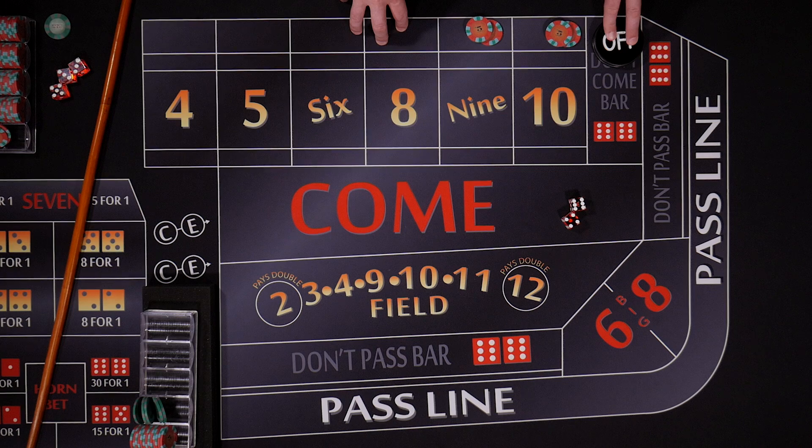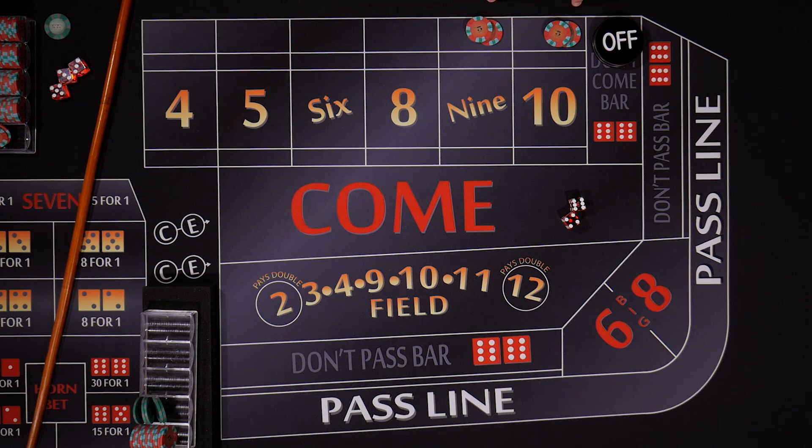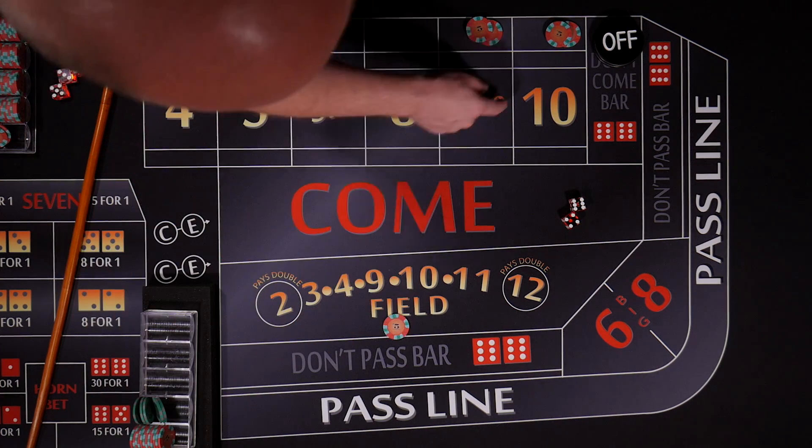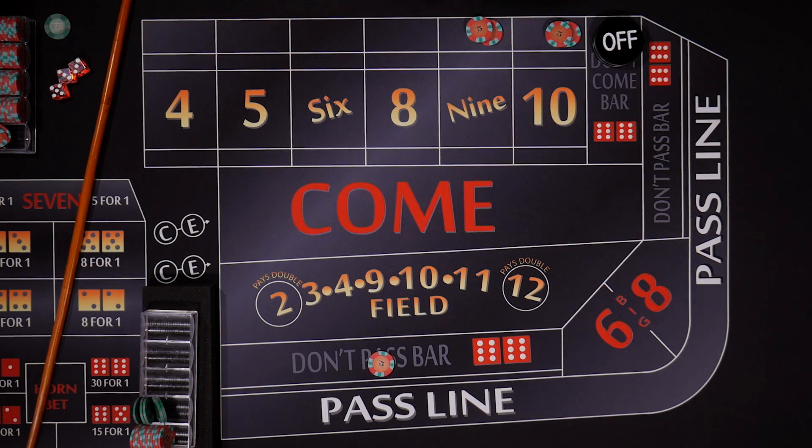Let's go ahead and put our odds on our ten. Now the puck is off because the shooter hit his point. So on the come out roll, our flat bet is working but our odds are off. So if he does roll a seven, we will win these but we won't win our odds. And likewise, if we hit the nine or ten, we'll lose our flat bet but we won't lose our odds. So let's go ahead, because the puck is off, put a don't pass bet down.